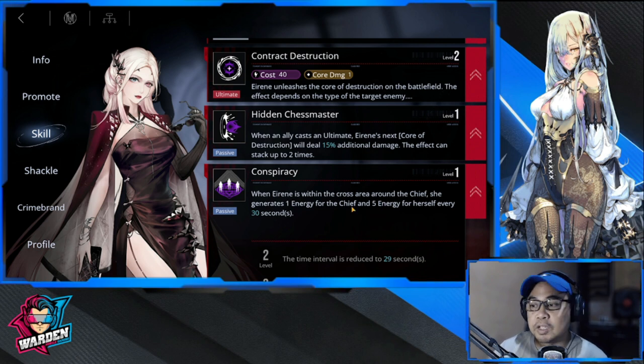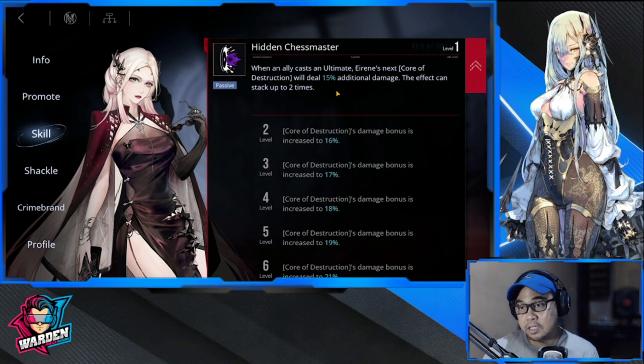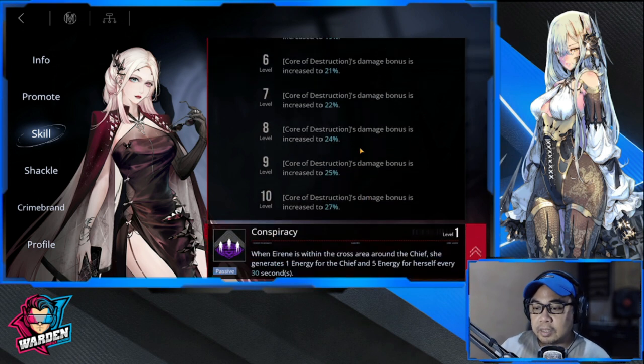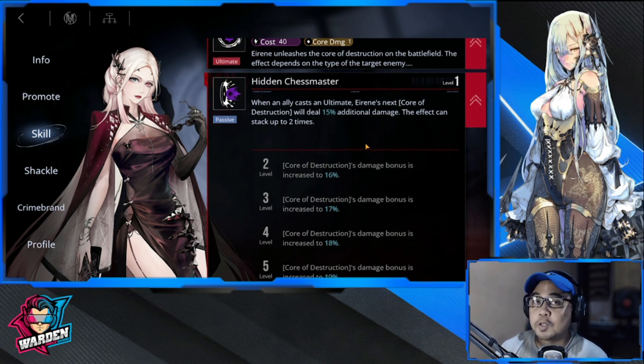Number two is Conspiracy. Number three is Hidden Chess Master: when an ally casts an ultimate, Irene's next core of destruction deals 15% additional damage, stacking up to two times — that's 30%. When leveled up it becomes 27% per stack, so times two that's around 54% additional damage.